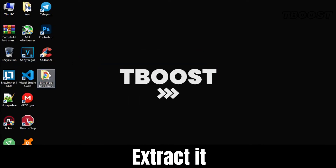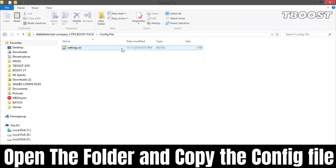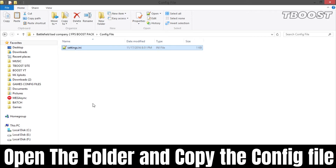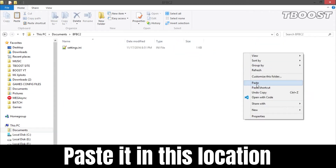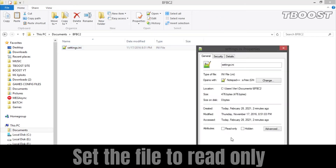Extract it and open the folder. Go to the game config folder and copy the config file, then go to this location. Paste the file here and choose Replace. Set it to read-only so the game doesn't change it.